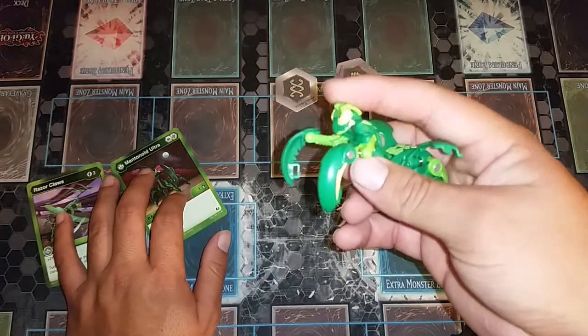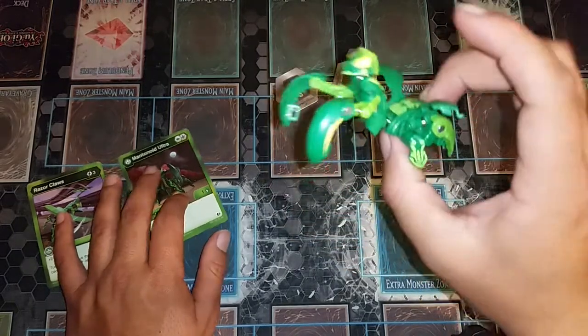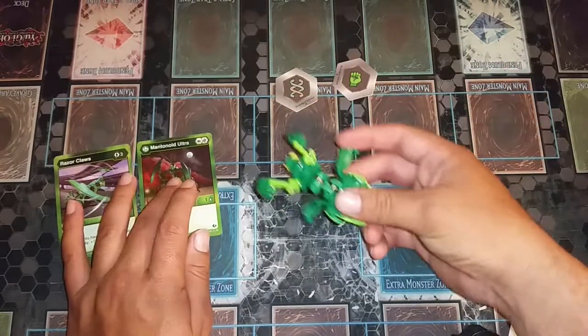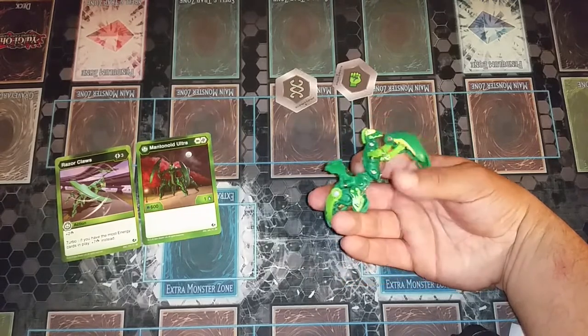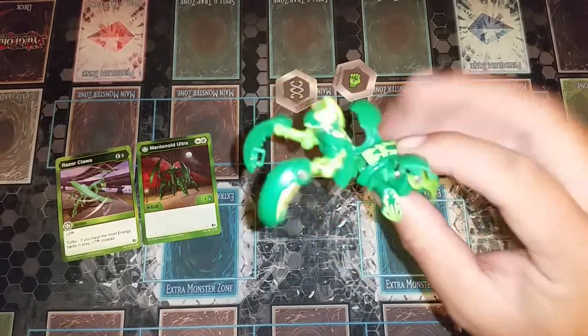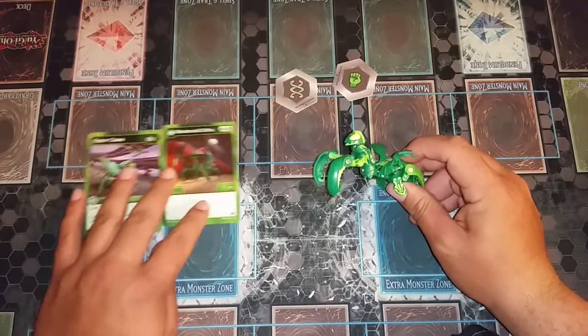Of course I'm going to love Dragonoid more — you know the Ultra version. I prefer the Ultras just because they're a lot more appealing. The other ones are cheaper by like a dollar. There's a dollar difference and you get a card and a better Bakugan. I think honestly the smaller ones should maybe be $7 instead of $8, and these should just be $10. I don't mind paying $10 for this because you get the nice figure, two cards, two cores, manuals. I really love it.